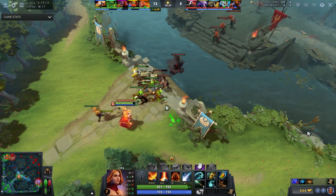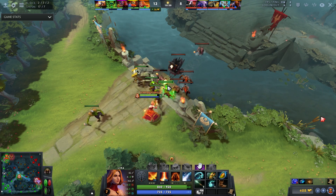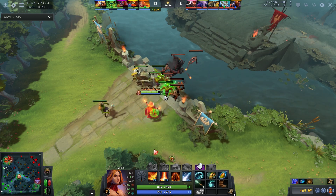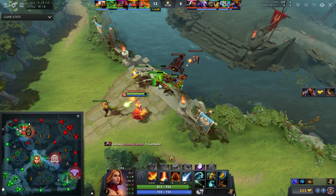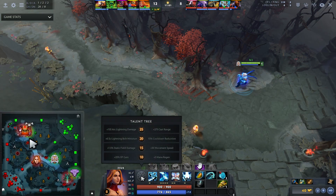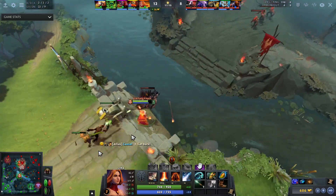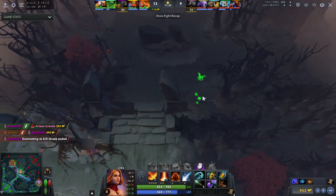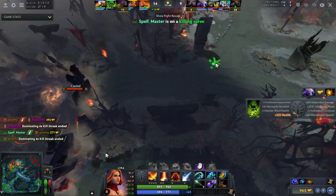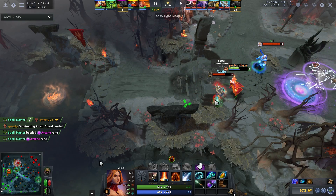I actually think this is a super good strategy: instead of nuking the wave right away I auto-attack it and even focus on denies. If the enemy Zeus wants to farm mid and shifts over, if I'd pushed the lane he'd have had a quick wave to shove, pushing him toward level 10 — which is massive for him. Instead I hold the lane back simply by not shoving it. As a support I don't need to shove the wave yet; I'm simply looking to farm. It might seem greedy but it's not really holding my team back.